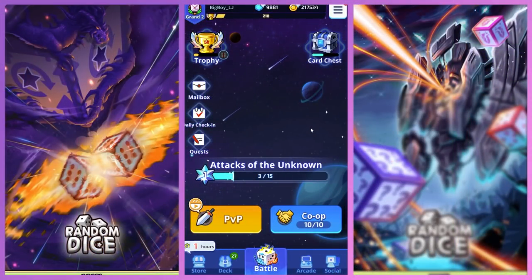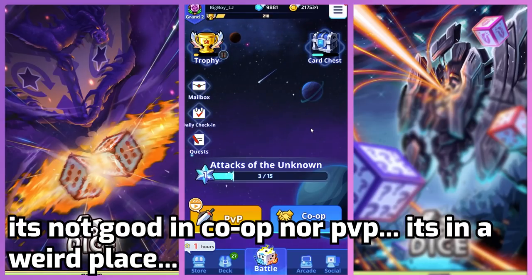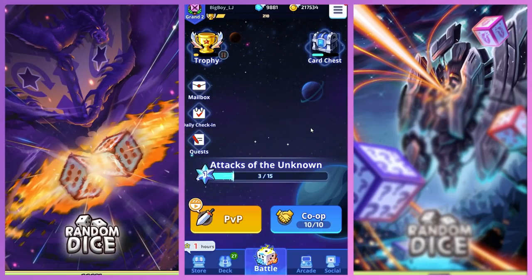That's kind of it for today's short video for the update review. This was mostly the Battlefield review and also the new Compression Dice review. I'll probably be making co-op decks with the new dice. I don't know about PvP — will it be used for PvP? I'm not sure. But I think it's honestly a great dice. Imagine if it can work with Solar — imagine how Solar Lunar decks would be OP again. Anyway, thank you so much for watching, and I'll see you guys in the next video. Bye.